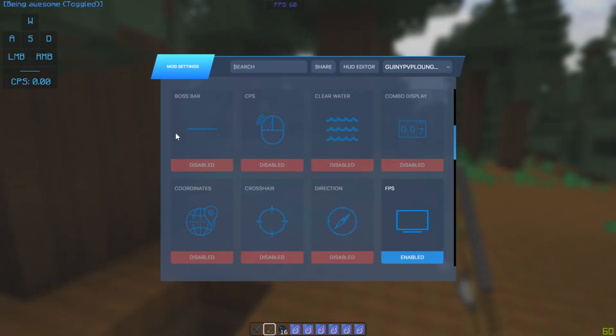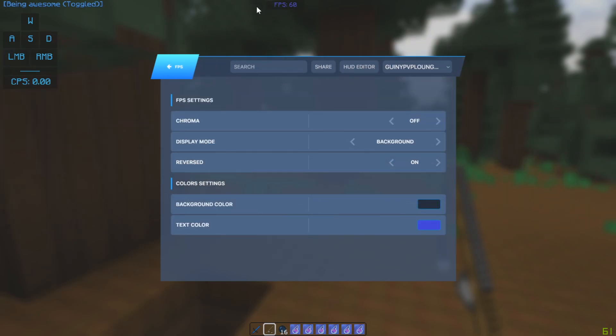I disabled boss bar because it looks a bit annoying when servers put like huge boss bars — I don't really like them, so I disabled them. FPS — you can actually see my FPS up here.